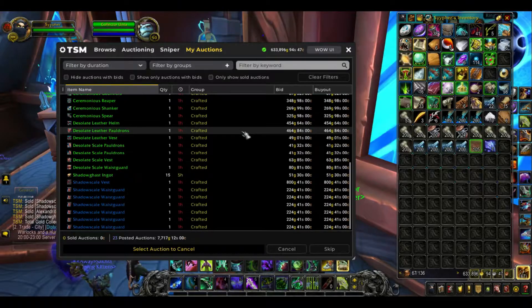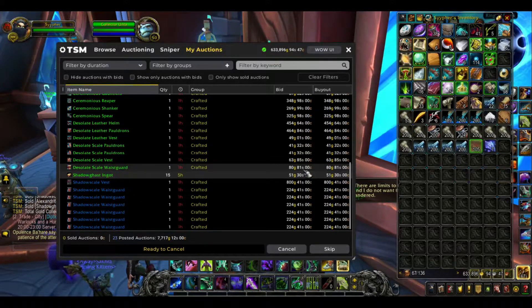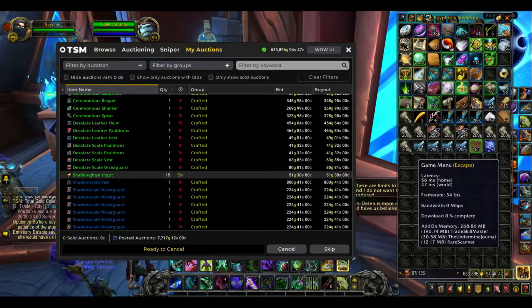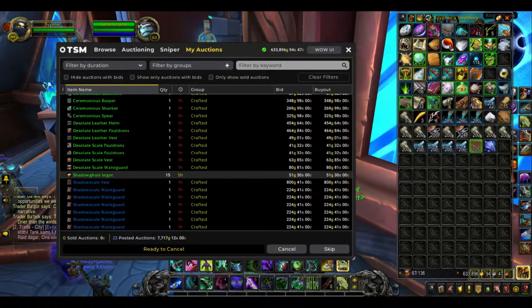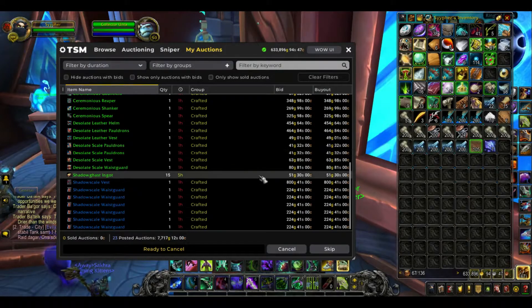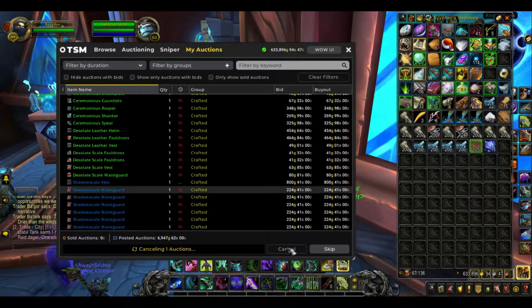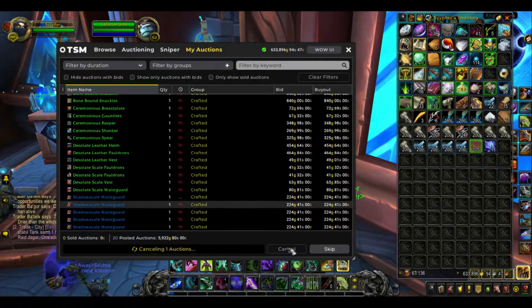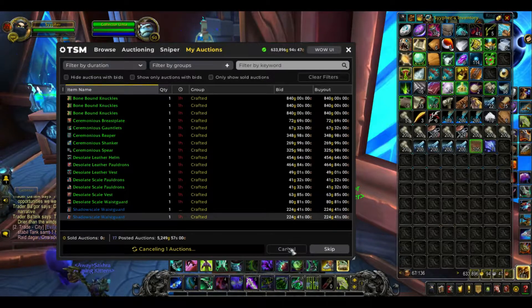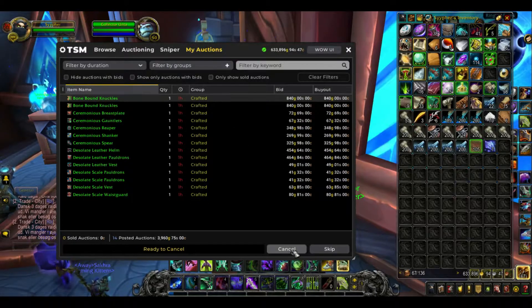Almost everything's going to expire in about an hour. We only have 15 ingots in there at 51 — see, it's terrible. Let's take a look and see how much it's going to cost us. Actually, first let's cancel everything out of here. This will take a few moments, but that way we can relist everything and it's going to be good.